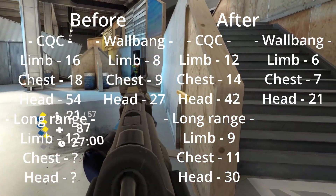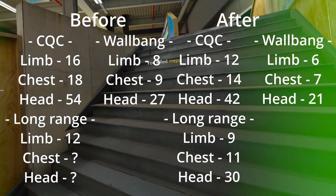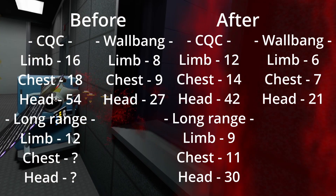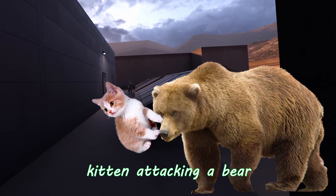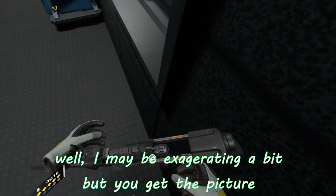At long range, it takes 10 body shots, 12 limb shots, and 4 headshots. And the wallbang damage is the lowest in the game by far. The Omen does as much damage as a kitten attacking a bear — well, I may be exaggerating a bit, but you get the picture.